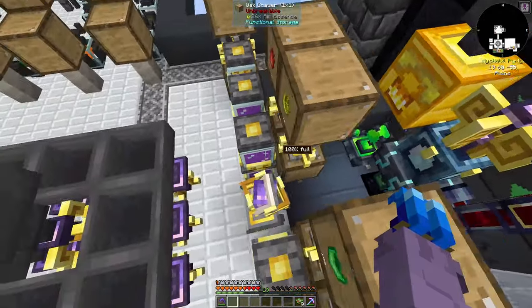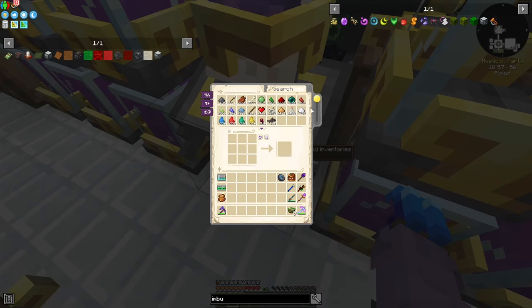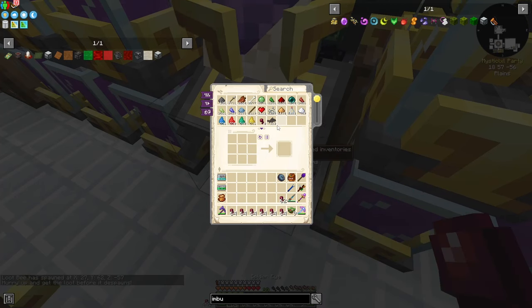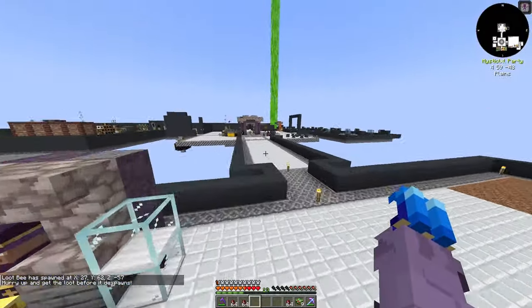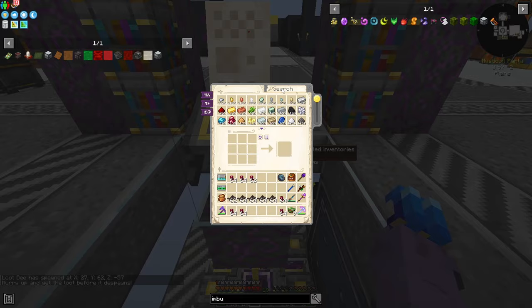I also need to empty out our Vault, because our Vault is full of stuff and we don't need them anymore. Oh, a Loot Bee! I need to grab this immediately — I got a Loot Bee offscreen, I'll show you the rewards in just a second.